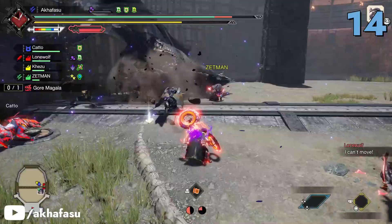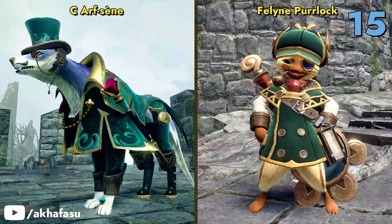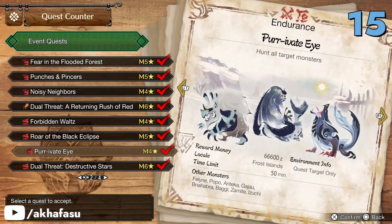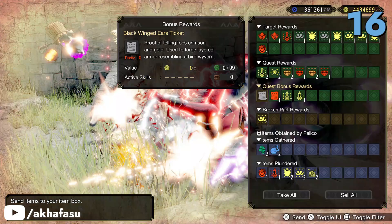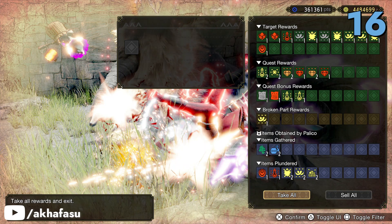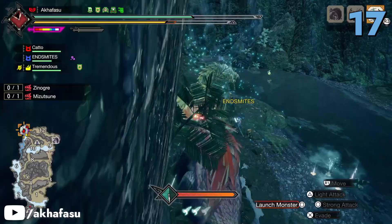Hunt down a Gaismagorm in Roar of the Black Eclipse to get additional HR and MR points. Your buddies get materials for these layered armor sets when you hunt these three monsters in Private Eye. A Crimson Glow Valstrax and a Furious Rajang await you in Dual Threat Destructive Stars, and your rewards are these Blackwing Earrings.